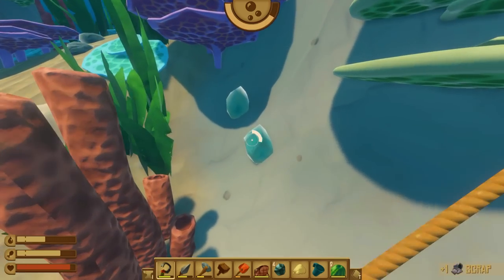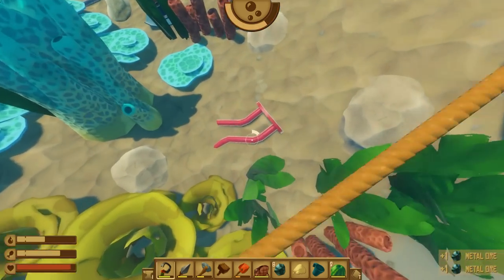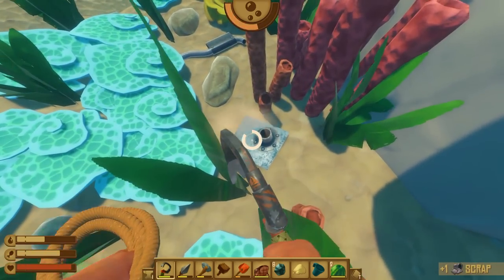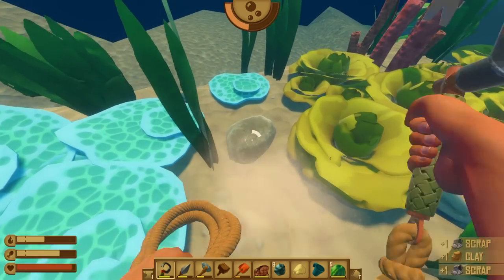Do we still need clay or sand? Sand for sure. If you see clay, get it because I can make a second smelter — that would make things go faster. This is a decent island's worth of stuff, it's really packed in here.